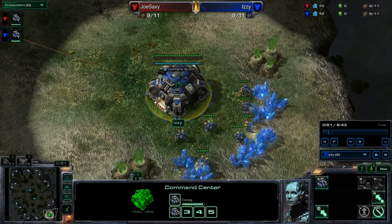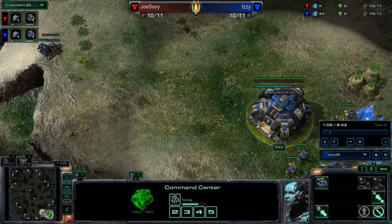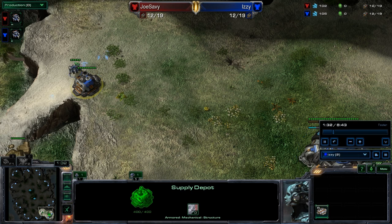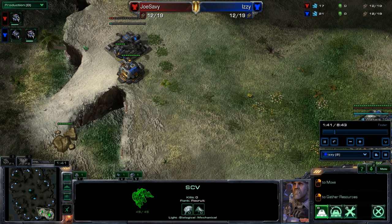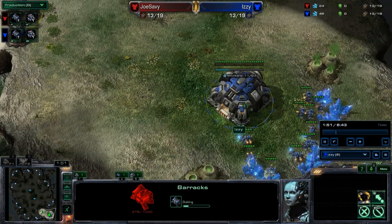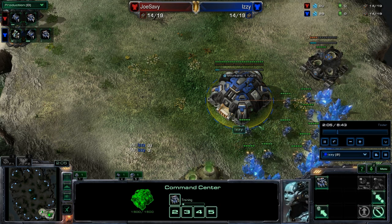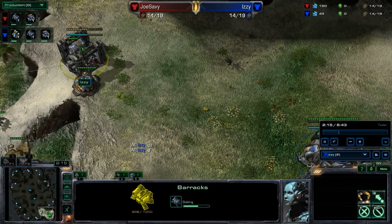It starts out simple enough with a 10 Depot followed up with a 12 Barracks. He beat me pretty bad - if you're not familiar with the replay, you can watch video number 161 where I live casted the game. 12 Barracks followed up by a 13 Refinery. I'll leave the build order in the description as well. Builds like this have specific timings - when you just play normally, you build as you have the money and macro SCVs non-stop. For a build like this, it's very tight and everything is based off of gas.